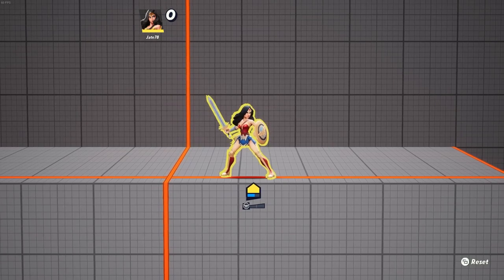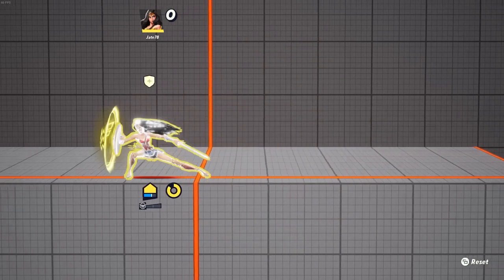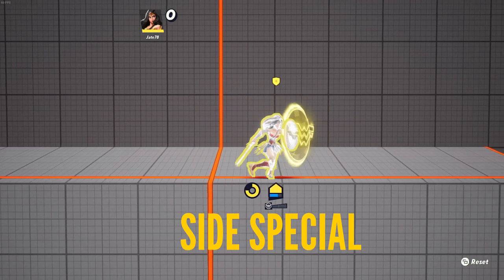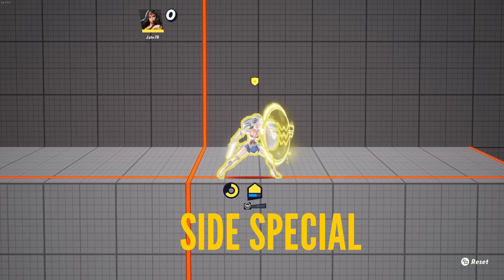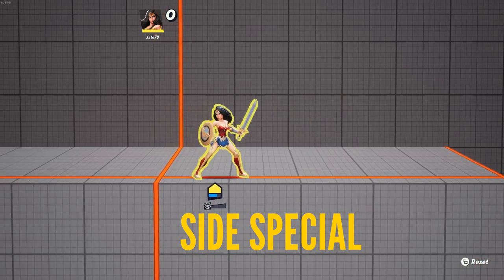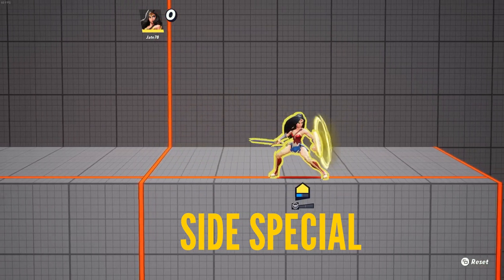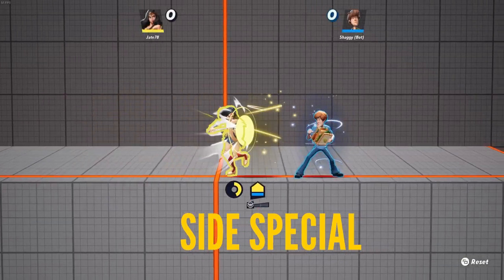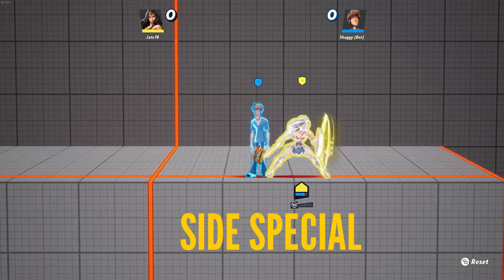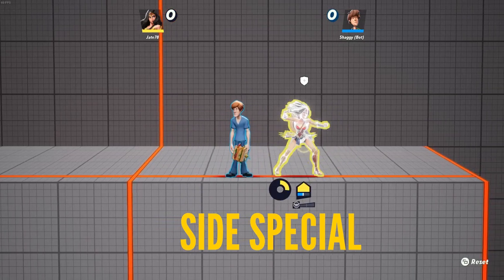After that we have Wonder Woman's specials. The first one is her side special — a shield bash. Afterwards you become armored and can walk around with the shield, which blocks projectiles and gives you armor to block up to one hit, though multi-hits will break this armor. The shield bash has pretty good knockback, can kill, and sets up edge guards. The cool thing is that if you go through your ally, it will also grant them armor for a second, and both you or your ally taking hits will help charge up your down attack.